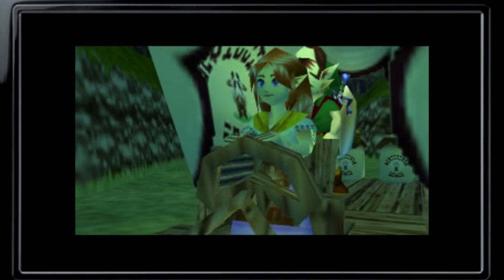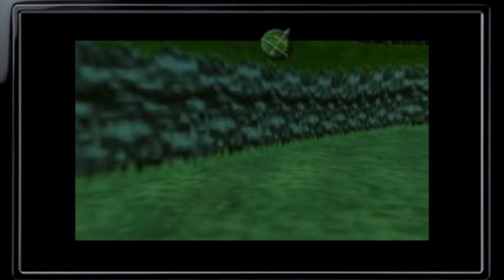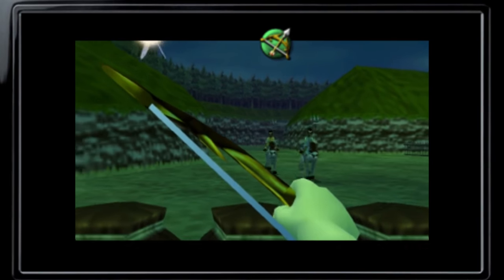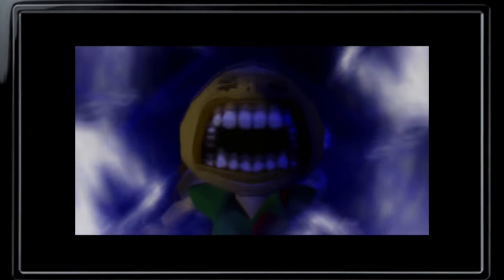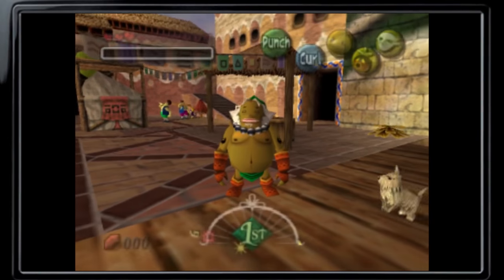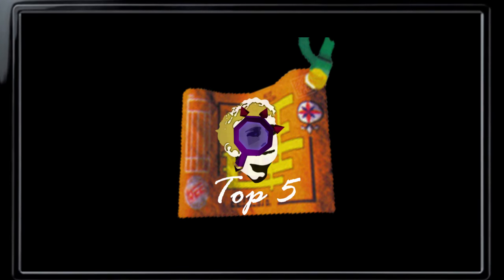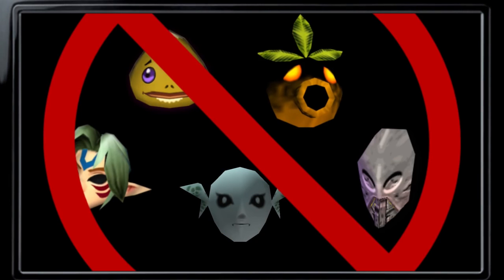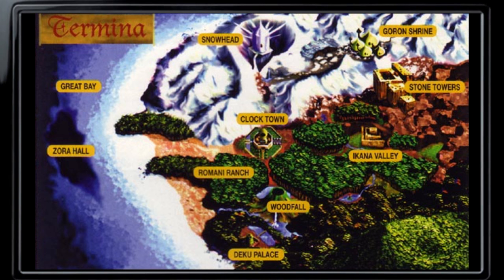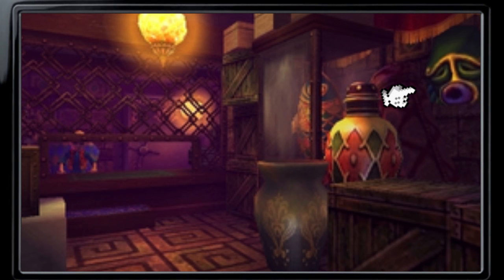Mask collecting is undeniably a defining feature of Majora's Mask. There are so many different types for the player to find during their adventure. This includes happy masks which give Link an ability or open access to a physical reward, and transformation masks that allow Link to take on a new form entirely. But what I'm talking about today is different from those two types and is not typically analyzed — they are non-transformable and non-happy masks, simply found throughout the land of Termina for story or decorative purposes, and are not able to be used by Link at all.